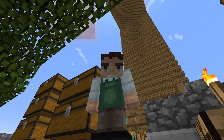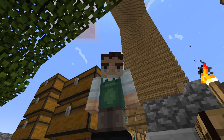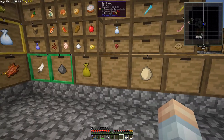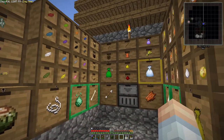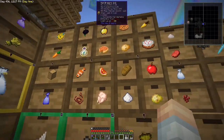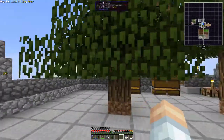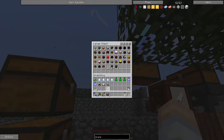Welcome back to my Sky Factory island over the void. We've got a lot of stuff to do and progress to show. First, let me take a tour. I've made a key and locked everything so I can empty out each drawer and the storage drawer itself will keep the item and continue moving items in to the controller in the middle.